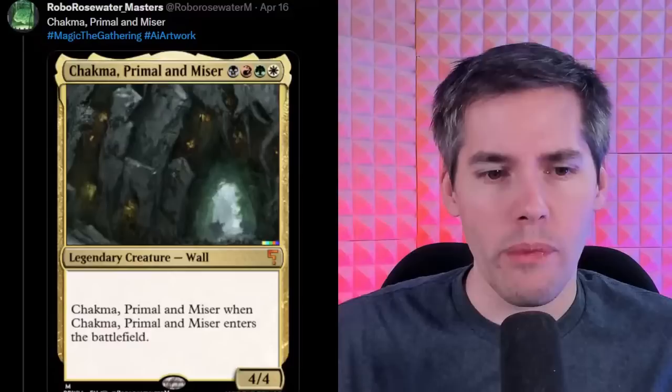We got Chacma, Primal, and Miser — white, green, red, black for a 4/4 wall. A legendary wall! Are there any legendary walls in Magic the Gathering? When Chacma, Primal, and Miser enters the battlefield... that's a cash money card. If you think therefore you are — that's Chacma, Primal, and Miser. If I enter the battlefield, I do exist.